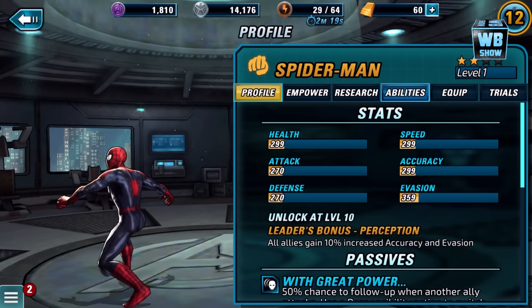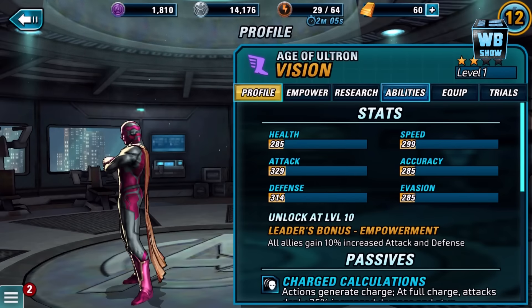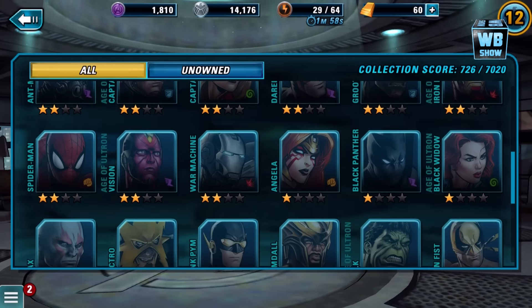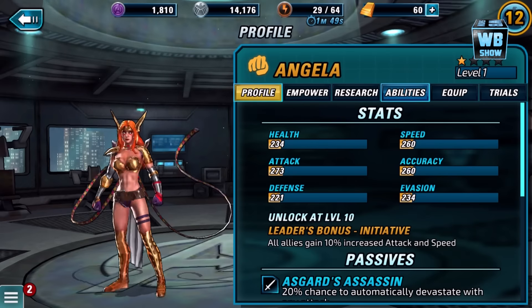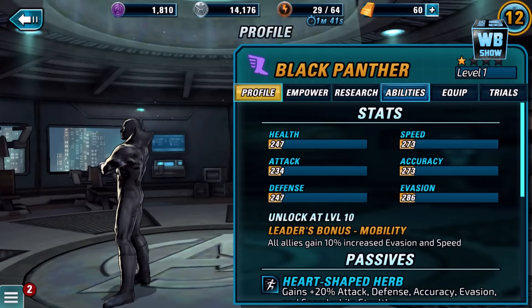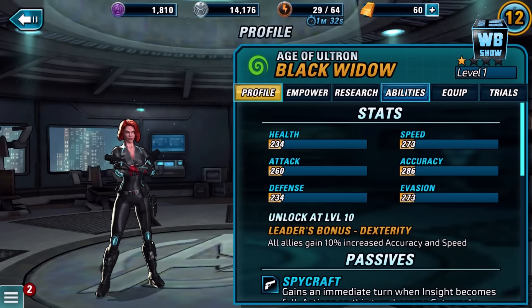Spider-Man — I like Spider-Man. Look at this, he's in his weird position, kind of moving his arm. Age of Ultron Vision. War Machine — everybody loves War Machine. Angela — she was available to obtain but I didn't play the event, I didn't have time for it. Black Panther — this Black Panther looks cool; anything that looks like that is saying 'I'm the king.' Age of Ultron Black Widow.